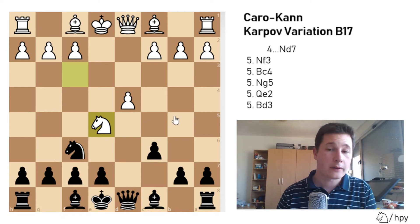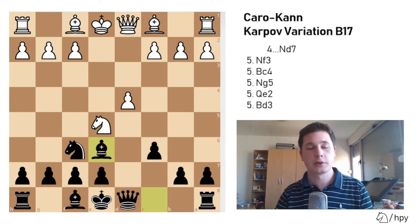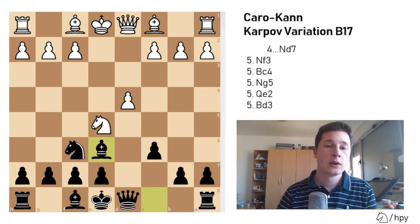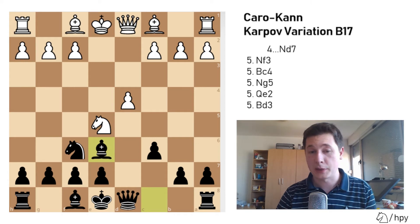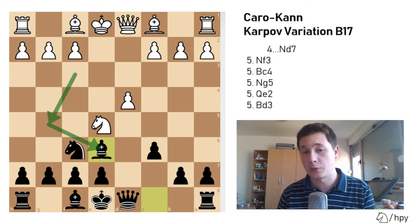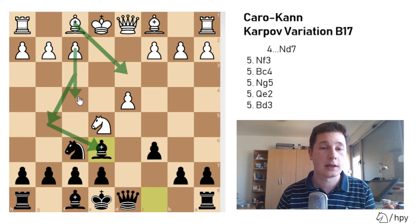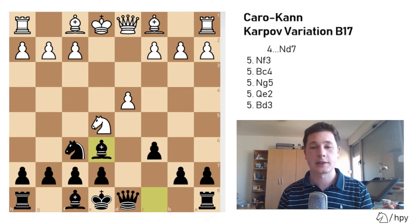That's why after Ne5, the best move by far for Black is Be6. You're exploiting one fact: when the knight was on f3 and you played Be6, the knight could often jump to g5, evicting your bishop — a waste of tempo. But in this position, with the knight already on e5, there's no possibility for White to do that. The only break White could have to evict your bishop is Bd3, f4, f5 — but that would take 3 tempi. So we are okay here.